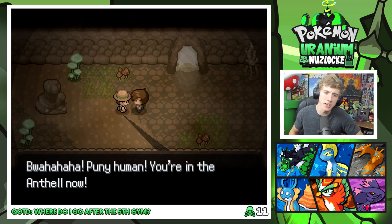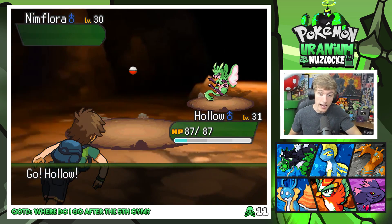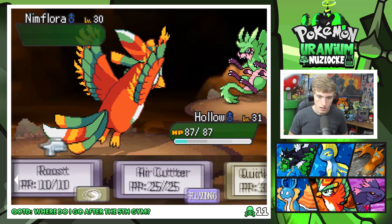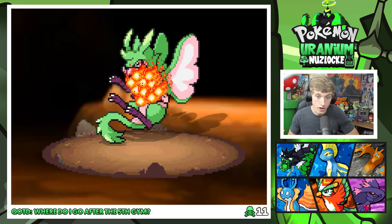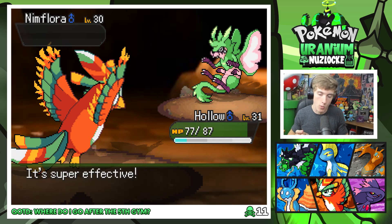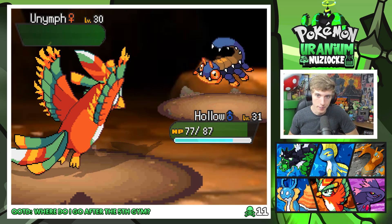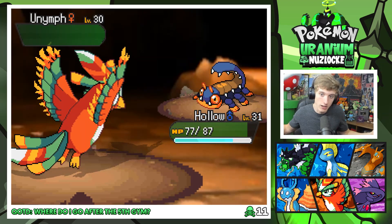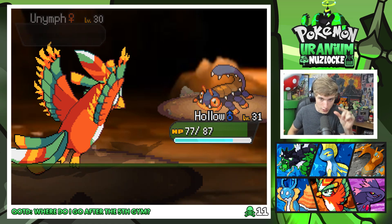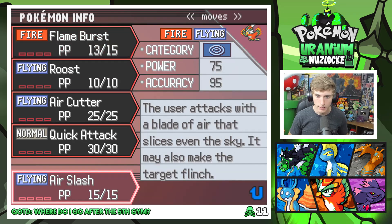I'll battle you — what levels are you going to be, sir? 'Wahaha, puny human — you're in the Anthill now!' You're a little bug catcher Bernard. This is a cave so this should be a different encounter. Flame Burst — Draining Kiss, that's okay. Flame Burst should be a one-shot for him. Hollow's a straight beast. Hollow, Enzo, and Legayacris are the main squad right now. I might actually use Mismagius because it's a good Pokemon, it's just at a really low level right now. What is that thing? I haven't seen that before — it looks like a kid version of the Gaping Dragon in Dark Souls. We're super effective so I'm guessing it's Bug. Once I learn Air Slash — our special is definitely higher for Air Cutter. Wait, I don't know why I thought Air Cutter was higher than Air Slash.